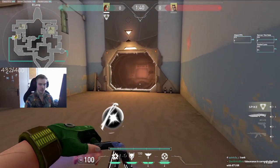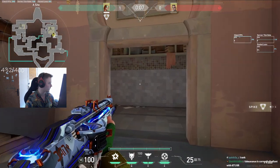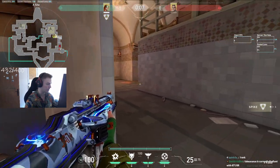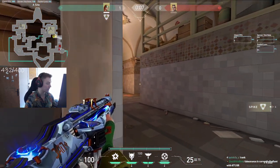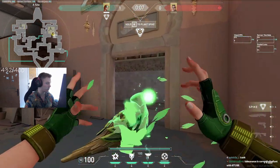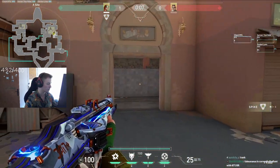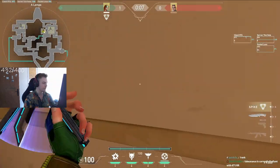Starting off defense, going from A showers to A short to hookah to garden. For showers I don't really play here often, but if I contest this area I normally just fight or do a flash like this to gather information. If they already have showers you can use this wall-riding flash to pop up and fight further back. In general I don't think Sky is that valuable in defense showers — she has a lot more value towards other entrances, so I don't recommend it.